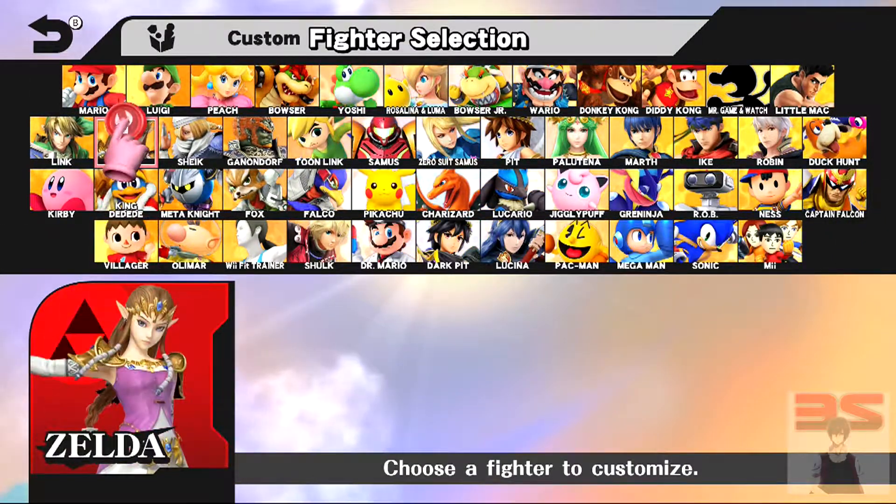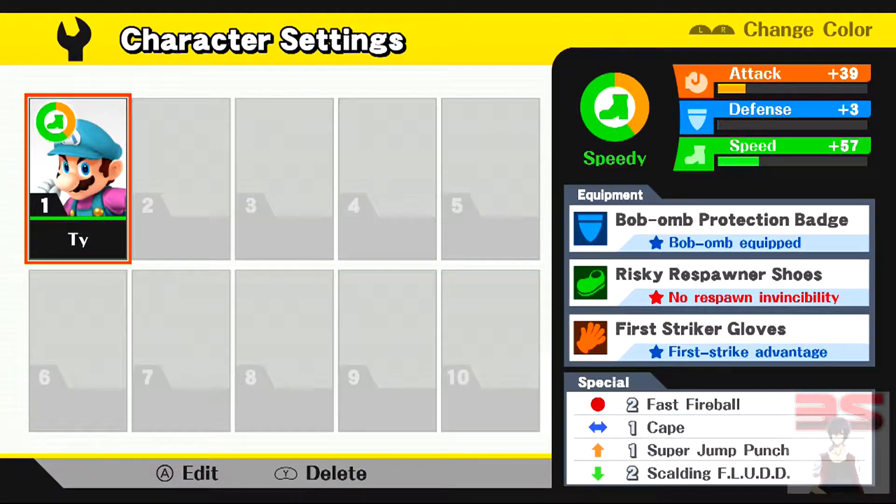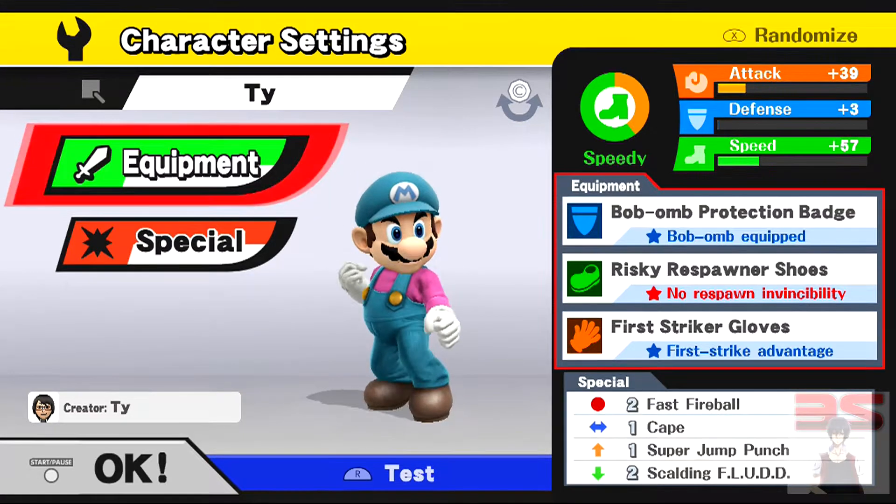The first thing we need to do for this challenge is set up our Mario. That means adding some equipment to him — this is a part of the game I really don't like, but if you've been doing some of these challenges, you'd know that some of them require equipment. It's impossible to do this without it. For this particular challenge we're going to add some equipment to Mario. I mainly wanted my Mario to be faster and stronger. You want Mario to be able to do a lot of damage really quickly — you don't want to waste time. Time is super important when dealing with Crazy Orders.